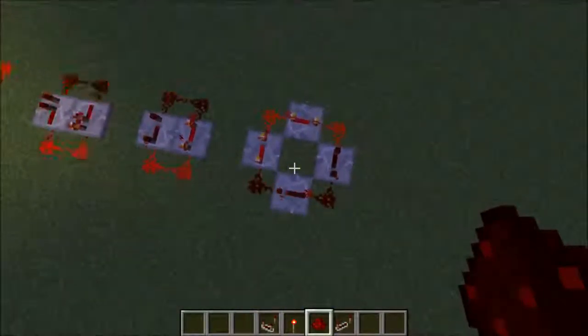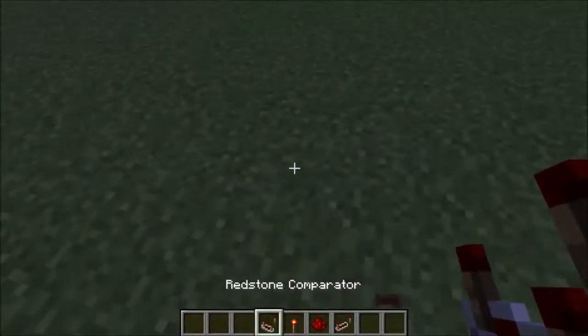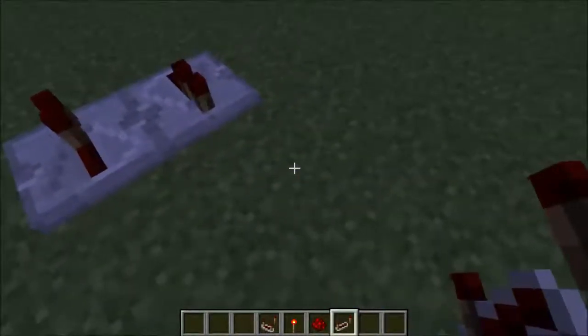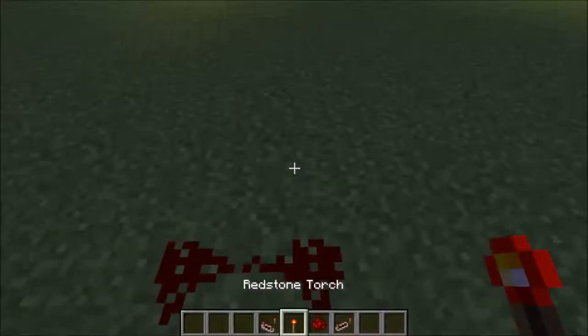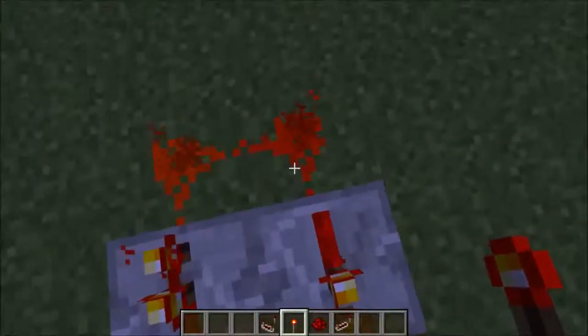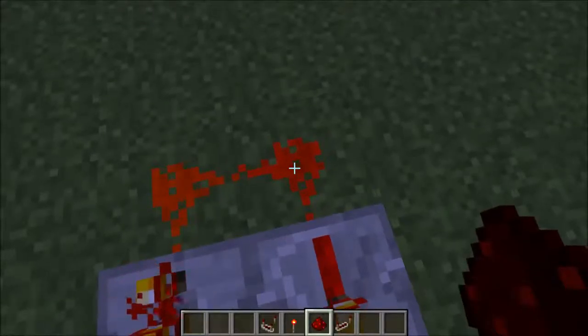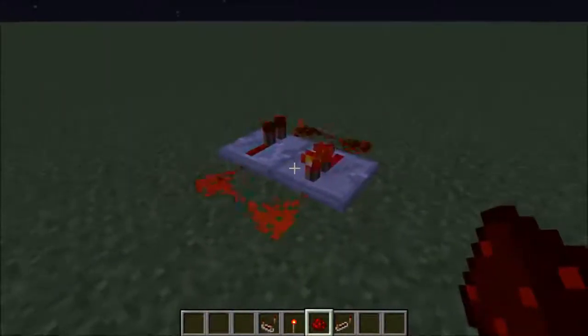It's pretty self-explanatory how to build each of these, but I just want to show you a cool trick. To start a repeater clock, all you have to do is place down a redstone torch, remove the redstone torch, grab a piece of redstone and quickly break and replace the redstone, and you should get your redstone clock.